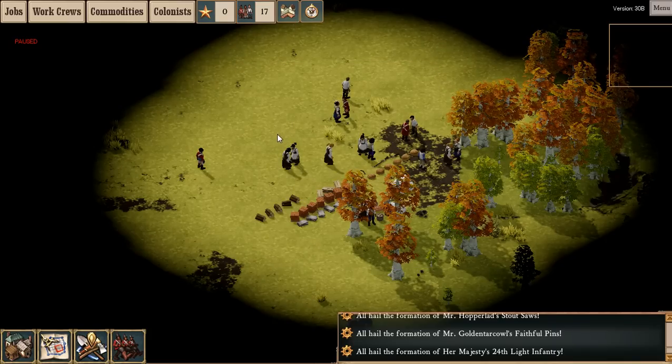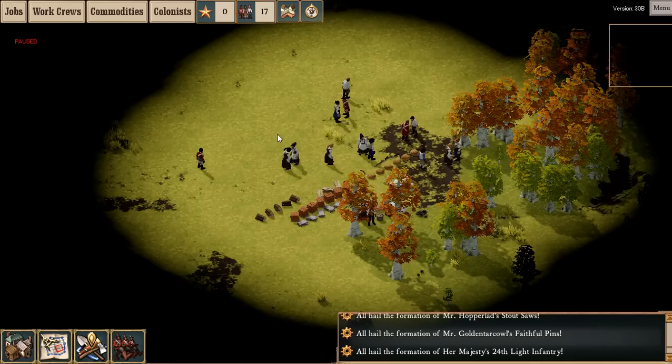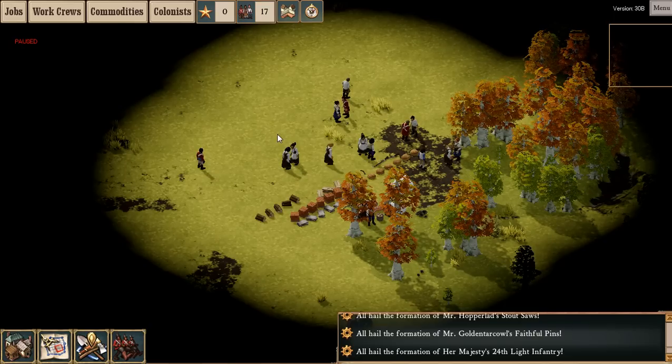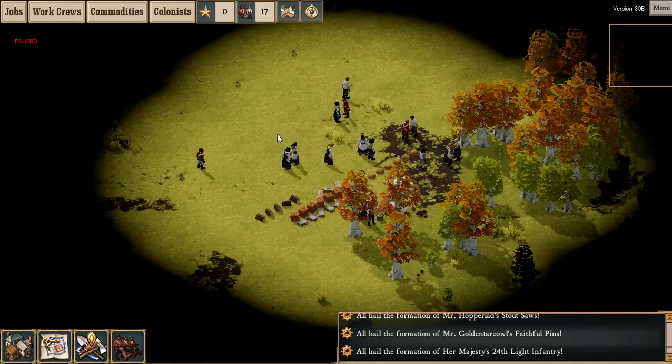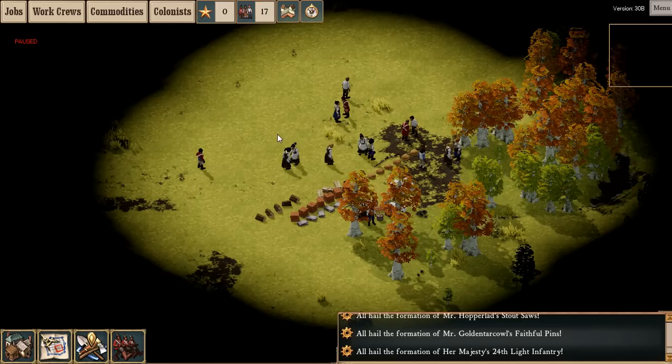One thing I'm not too keen about is that the game doesn't really display the information to you on screen very well - you have to actually click the individual person. And you're not always going to know if people are going to do things like be part of a cult, or become a cannibal. These things can happen.